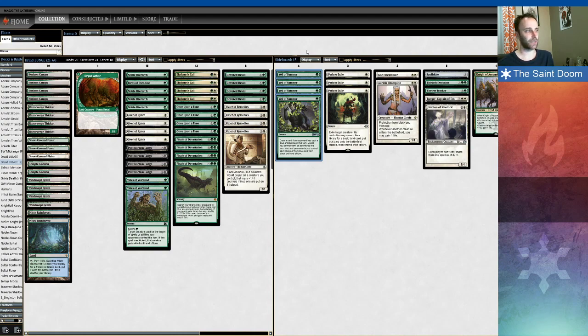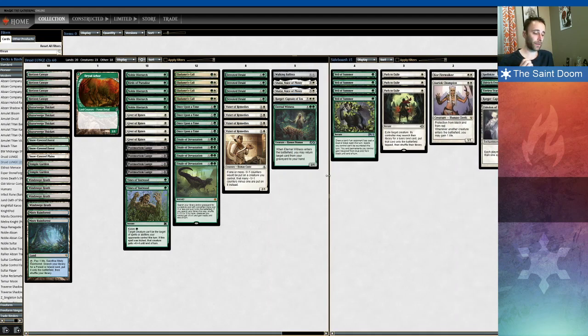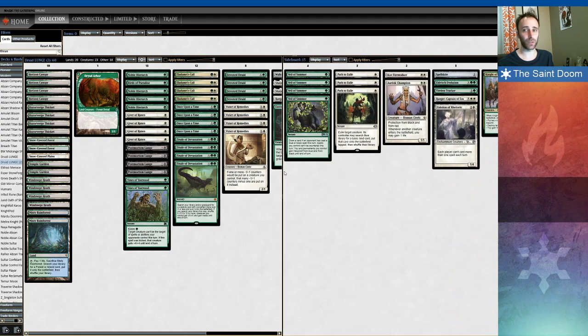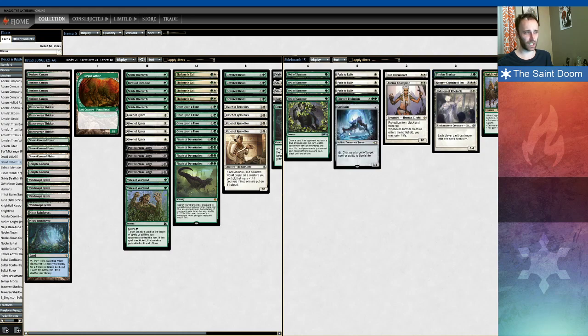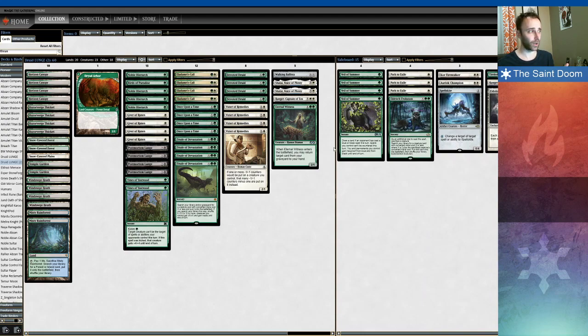General rules of sideboarding with All-In. There are three types of Druid matchups. First, matchups where you can combo freely or maybe just need to combo — this is Tron, Amulet Titan, other Druid decks. In those matchups, if you're not expecting a ton of removal, you can side out a couple of Lunges, maybe even Vines of Vastwood, and bring in hate cards. For example, in the mirror, I'd bring in three Path to Exiles and probably an Eldritch Evolution. You can also side out the redundant pieces, like Dryad Arbor if you're going full combo mode.